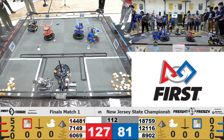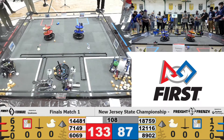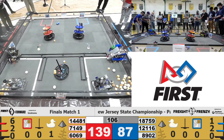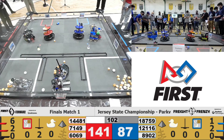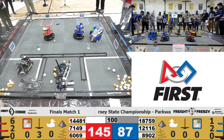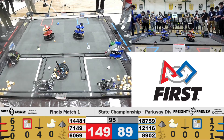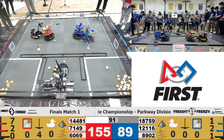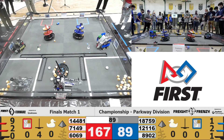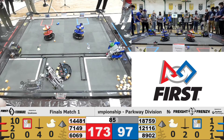Team 18759 going for the shared shipping hub, depositing one box onto the blue side. Enforcers back to the warehouse, picking up some freight, scooting over to the alliance hub and scoring. Redbots able to score onto the bottom tier of the blue alliance shipping hub — not exactly what they were aiming for, but they did score. 48 points on the red hub already on the top level. We have another box on the blue side of the shared shipping hub, courtesy of Silesian Eagle 1.